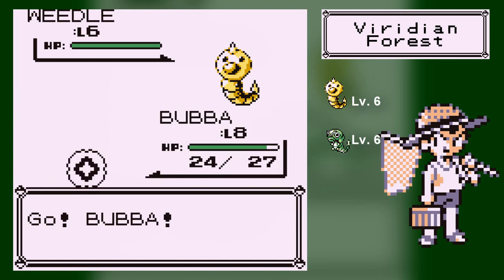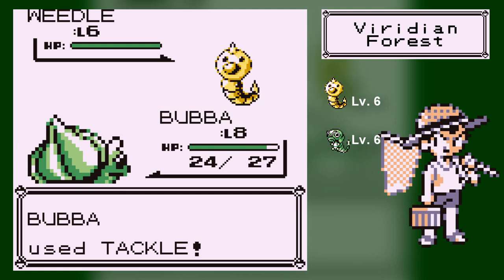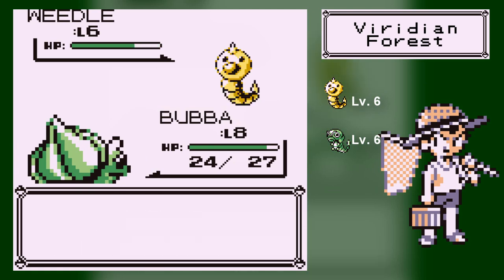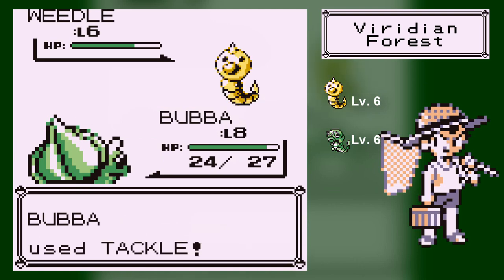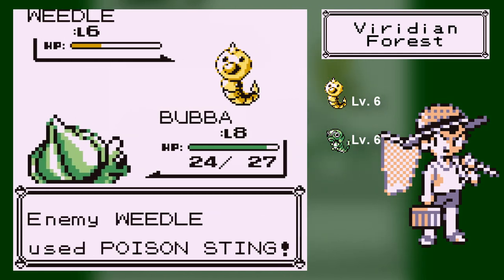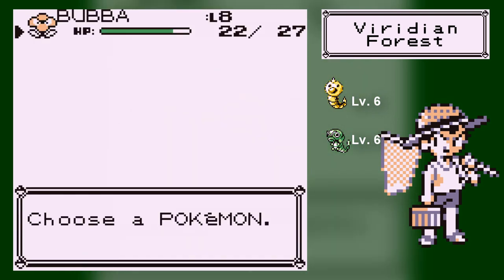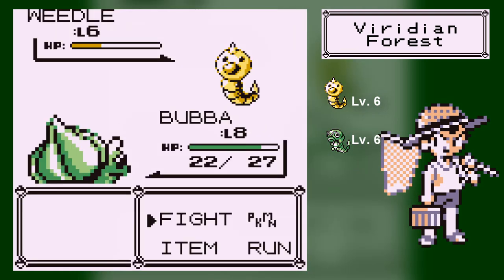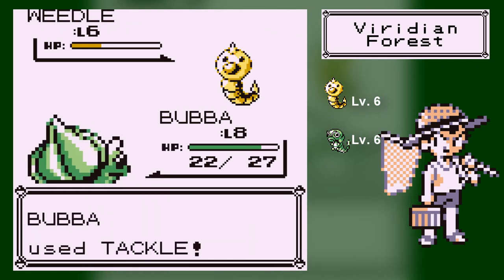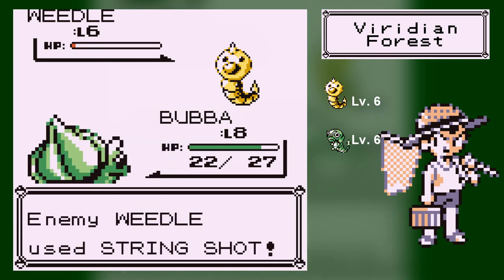Here's a Weedle at level 6. Trainer battles give you one and a half times more experience — it's just naturally better to fight trainers. The problem with trainers is that you can't run away. You can see it says 'run' at the bottom, but you can't use it. Thankfully, Poison is not very effective against Bulbasaur because Bulbasaur is Grass Poison, and Poison-types can't be poisoned themselves. Poison basically means you take damage every turn. String Shot lowers your speed, but that's only temporary for the battle.